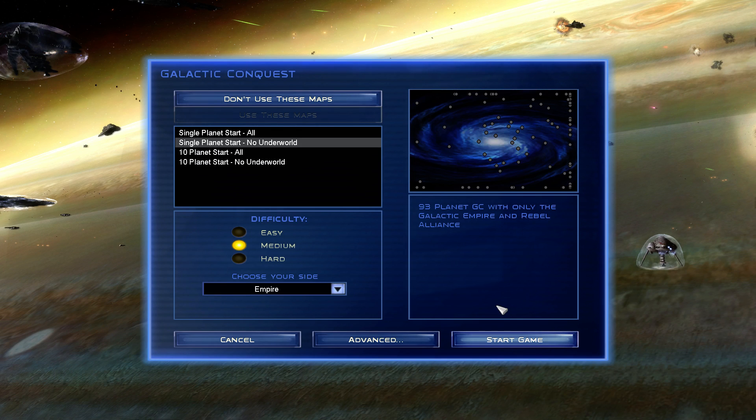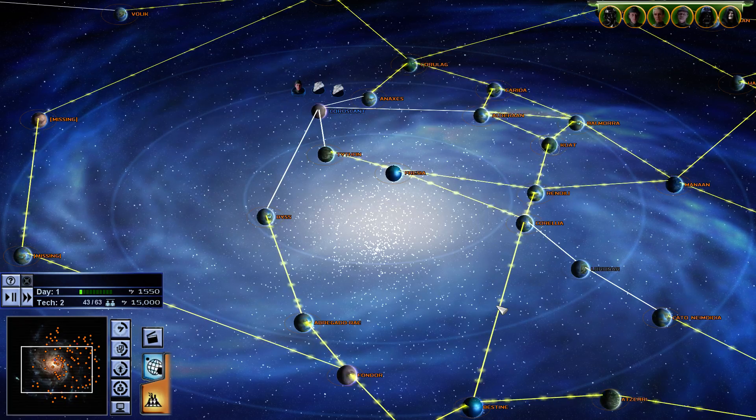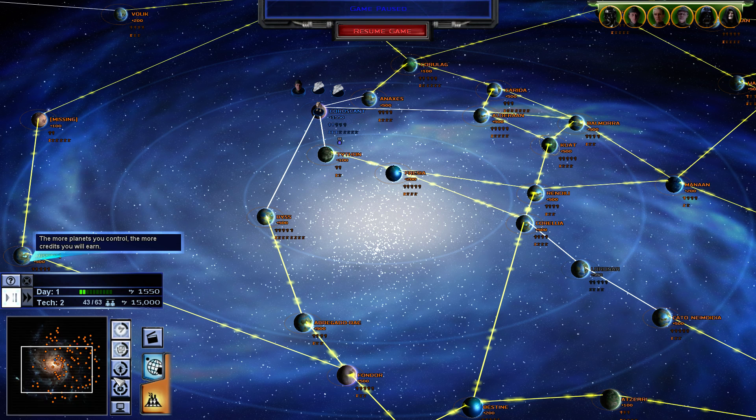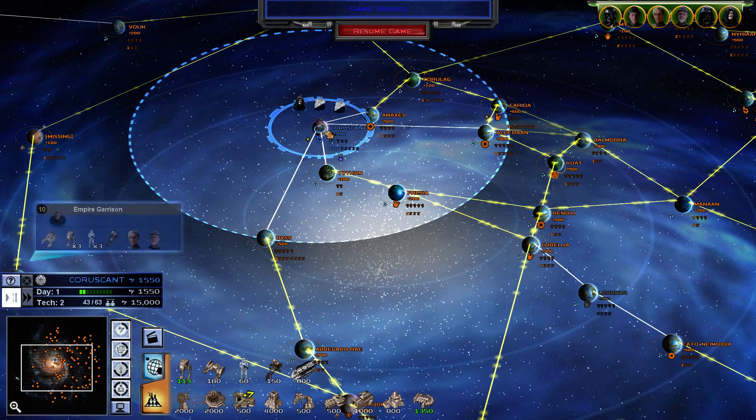So basically what this tutorial is intending to do is address a lot of people who have been asking: these massive 17 and 19 kilometer long star dreadnoughts like the Executor, like the Eclipse, are so expensive — they cost like 400,000 credits, 600,000 credits. How is my 10-planet empire ever going to build these huge starships? And the answer is: they're not. You're going to need a large empire to support these very, very large projects.